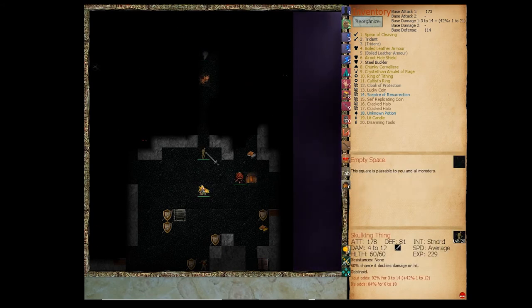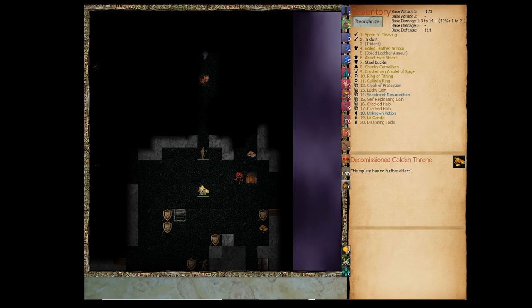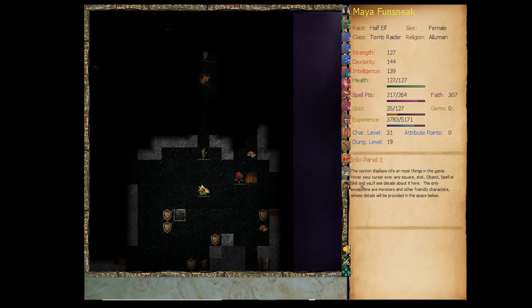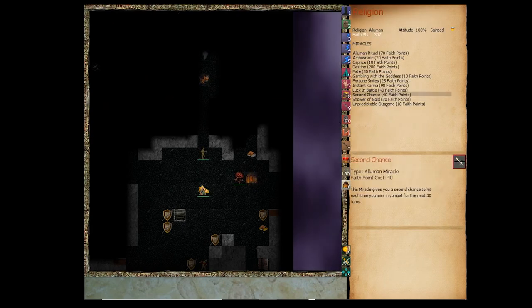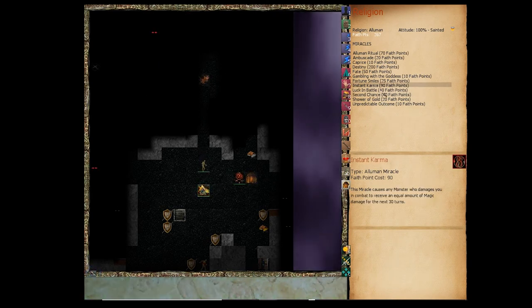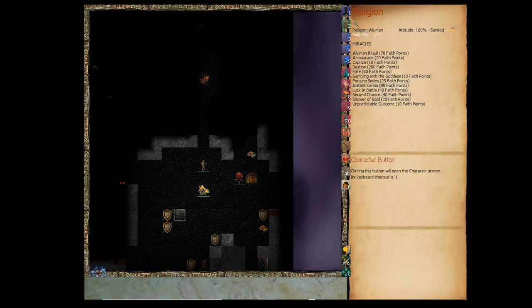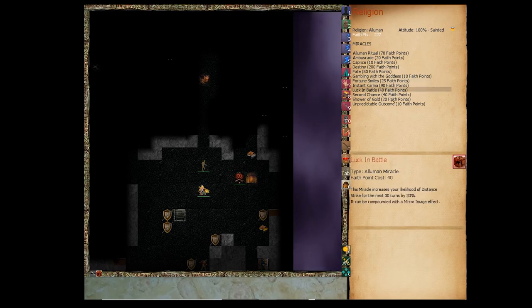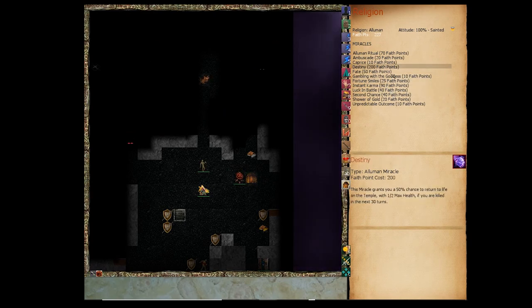We're not in perfect shape. If we're going to face it we should use Second Chance and Luck in Battle. I also want to save 200 faith so we can use Destiny if worse comes to worst — so I won't use Instant Karma just yet.